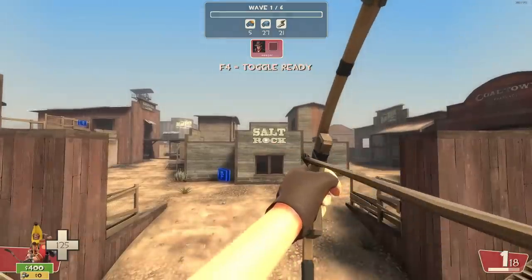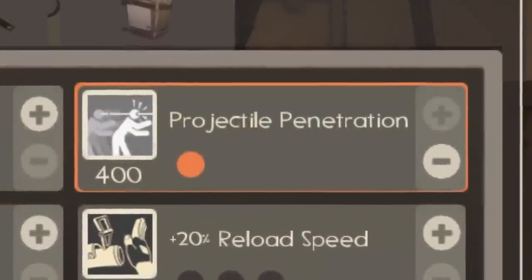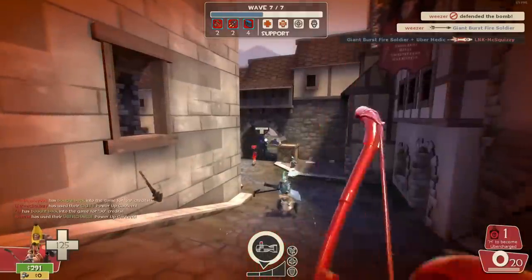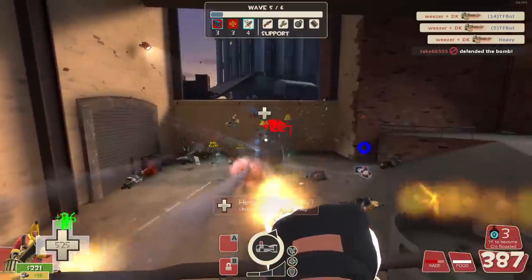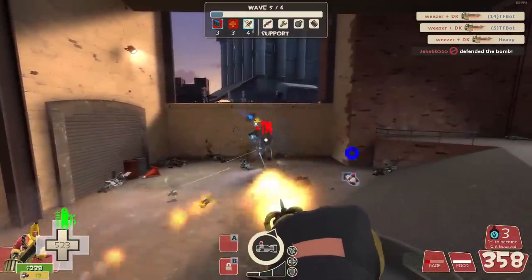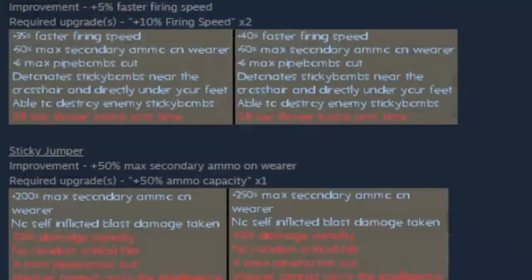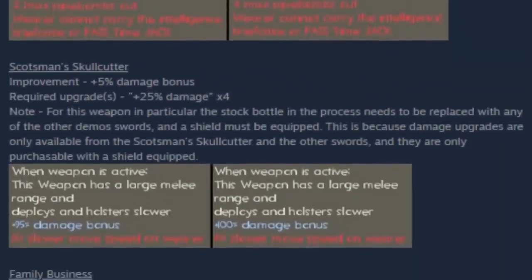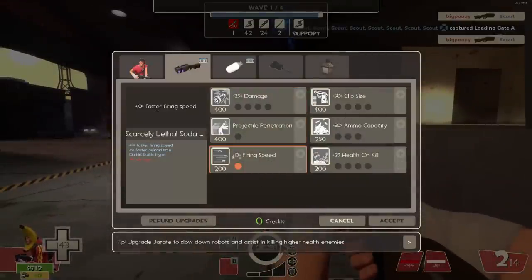Also, the arc of the Huntsman's arrow doesn't scale with the reload speed upgrade. And on top of that, with the projectile penetration upgrade, the arrows will literally break inside of you while you're ubered. Knockback rage makes you do 50% less damage, and the description makes no mention of it. The Soda Popper, and indeed a surprising amount of other weapons, are able to ghost upgrade — i.e., buy upgrades that the weapons don't normally possess.